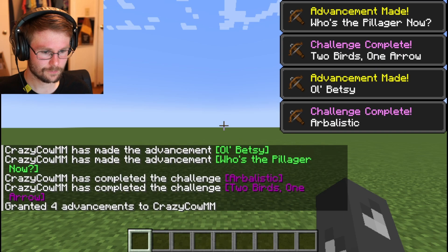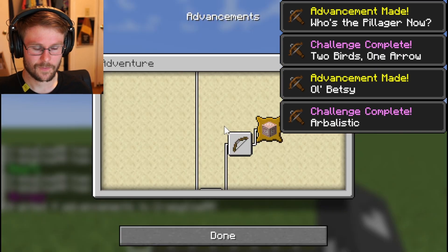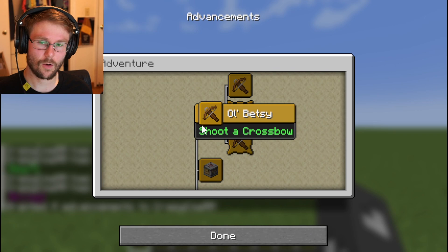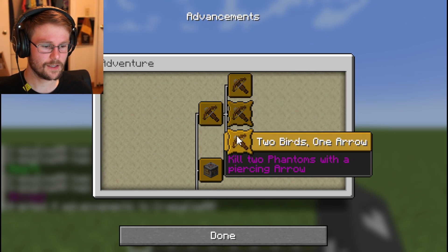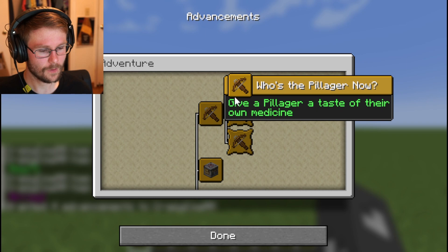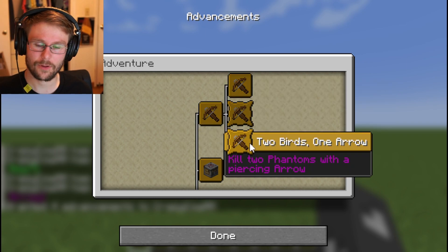Old Betsy has children. So we just unlocked Old Betsy, and then all of these advancements are children of Old Betsy — basically they require Old Betsy. The 'from' option will unlock all of them.